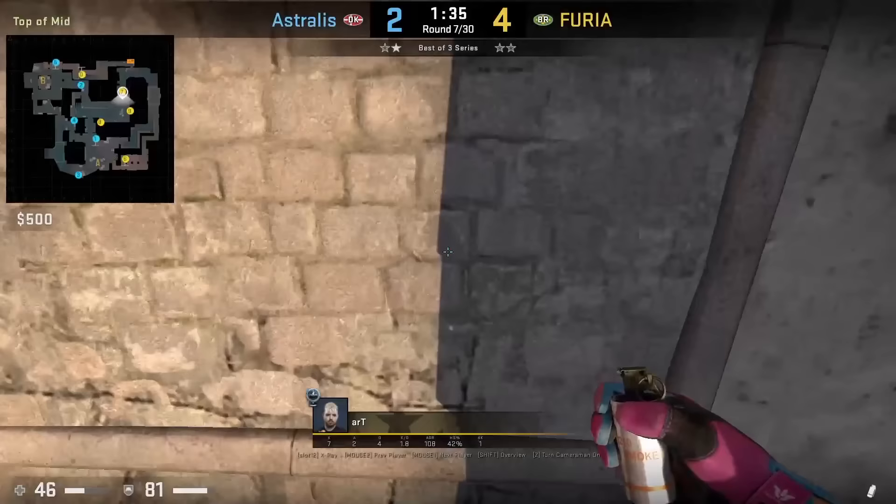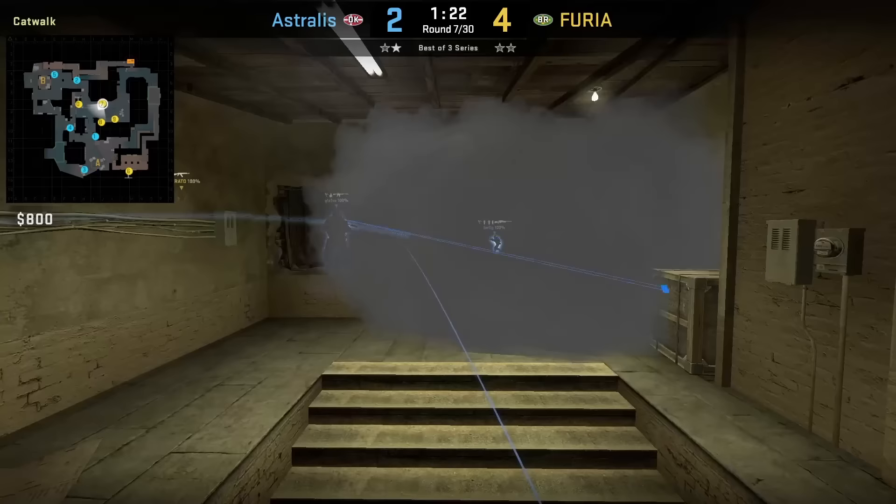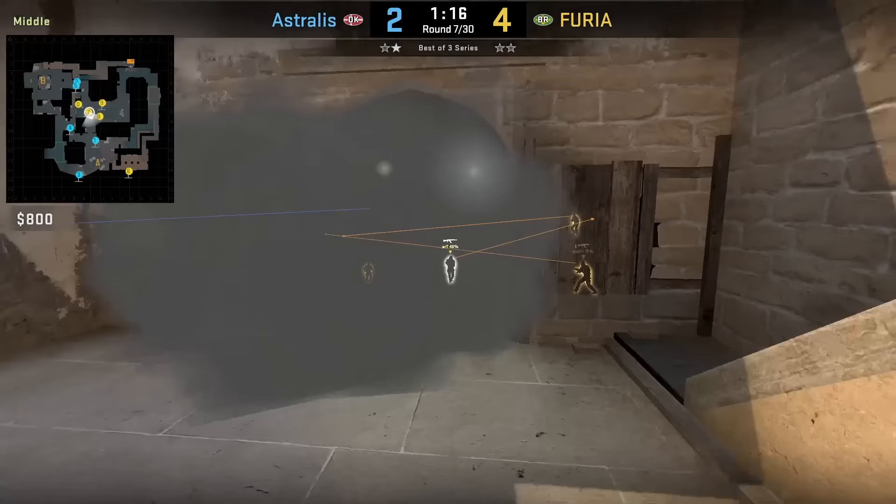Art has a pretty wild position to smoke top con from top hit. He aligns himself with this set brick, stands up, aims at this part of the wall, then jump throws. The smoke bounces off the wall and into connector, leaving no gaps.